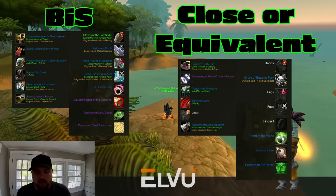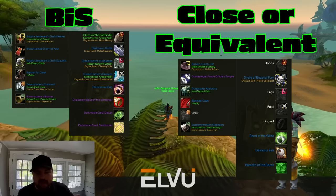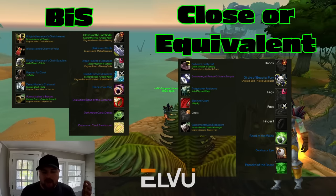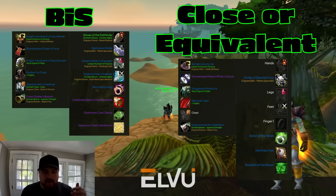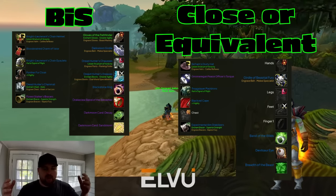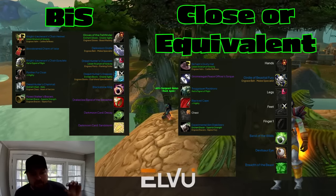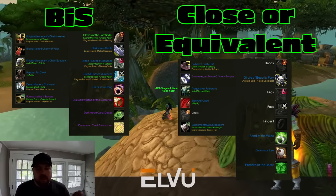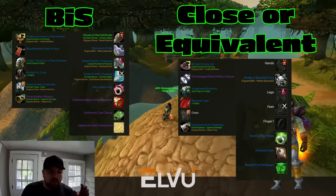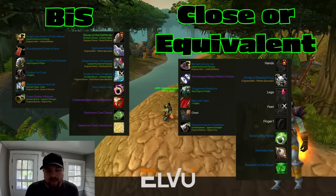Gloves of the Pathfinder are an easy grab from the Winterfall activity quest. Dark Vision Girdle is best in slot in this build because we're lacking hit. Girdle of the Bestial Swiftness is an honorable mention — it's about five to eight DPS behind if you don't need the hit, but if you're already at 6% hit it becomes your best option. Rings: Blackstone Ring, Band of the Wilds, or Drake Claw Ring — all three have the exact same DPS stats. With trinkets, Darkmoon Decay and Sandstorm have the highest static DPS output.